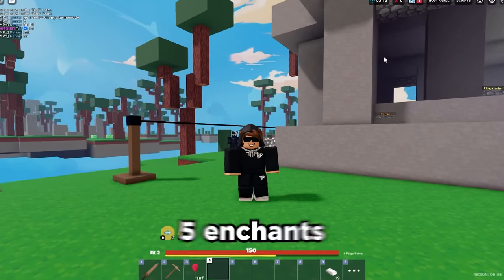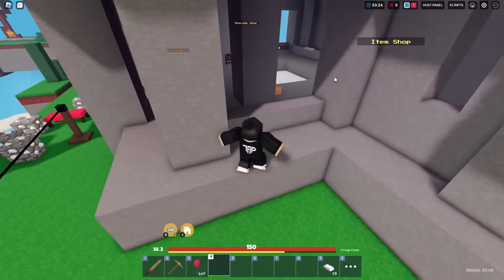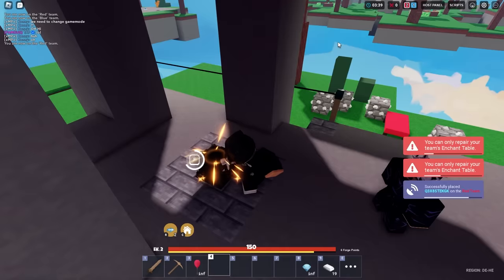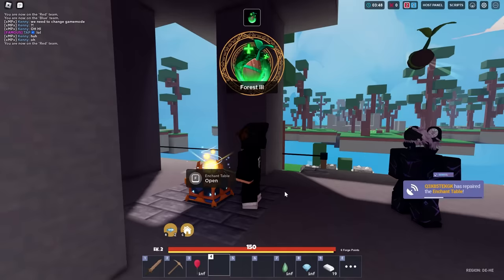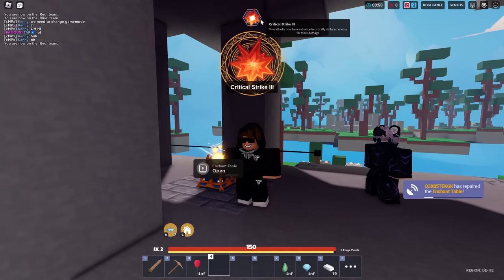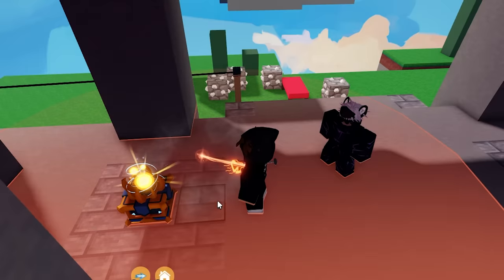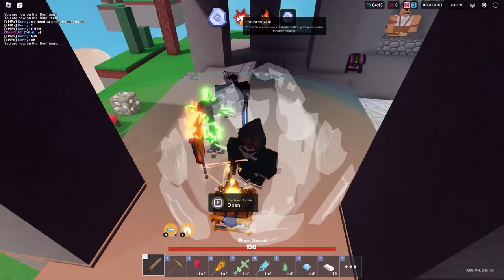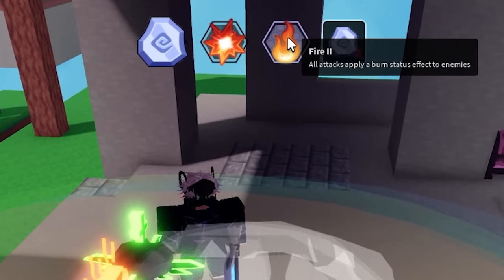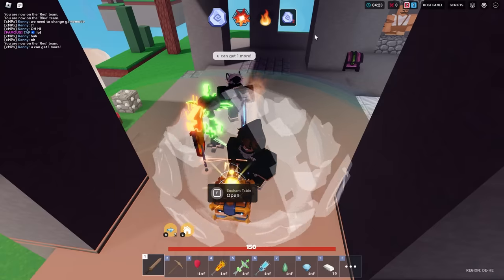For the next one, you can actually get five enchants at once. Obviously you all know that when you use the enchantment table, you can only get one enchant. Now if you spawn in the damage banner, the heal banner, and the defense banner, put them all down right next to each other, you basically have four enchants. I got fire, critical strike, and anti-knockback. That's pretty OP if you ask me.